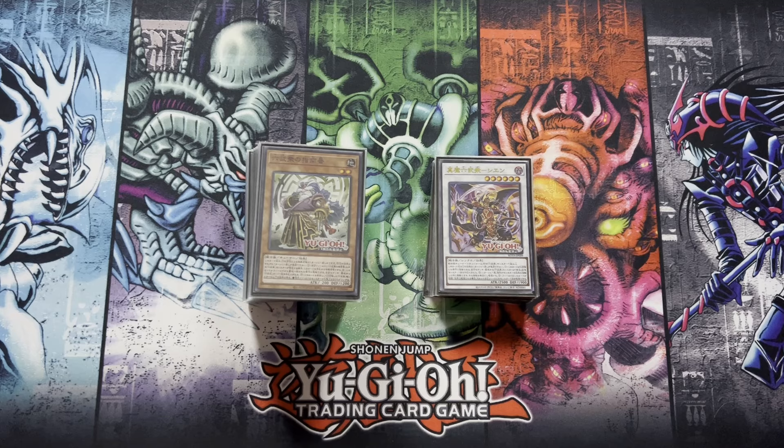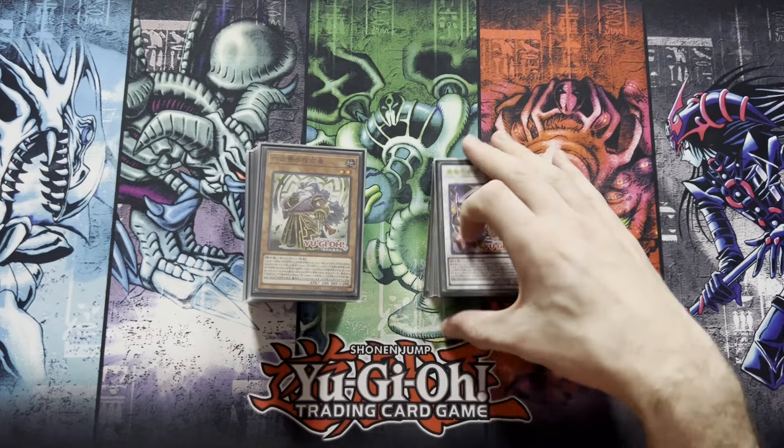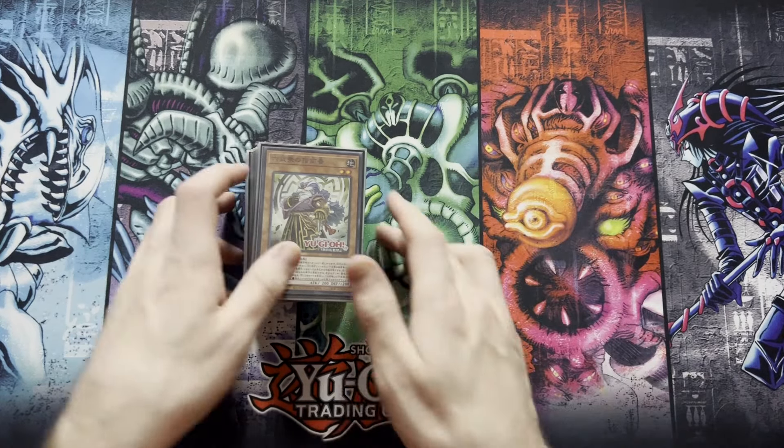Typically three Six Samurai names will get you to the FTK, and four will guarantee it. The old two-card combo still works as well. We'll do general test hands — shuffle up and see what we draw — because that's the most realistic way to depict the deck without playing against hand traps. Let's get into the deck profile.